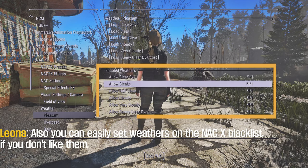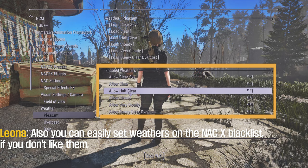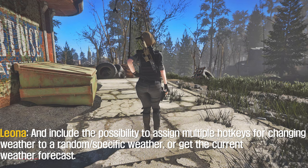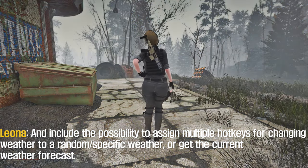You can also easily set weathers on the NACX blacklist if you don't like them, and the mod includes the possibility to assign multiple hotkeys for changing weather to a random or specific weather, or to get the current weather forecast.